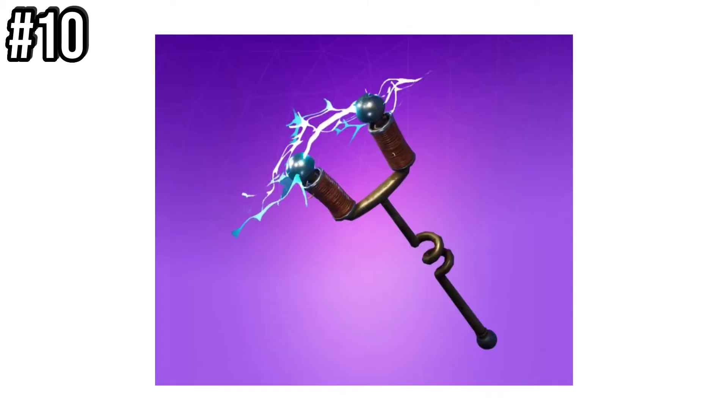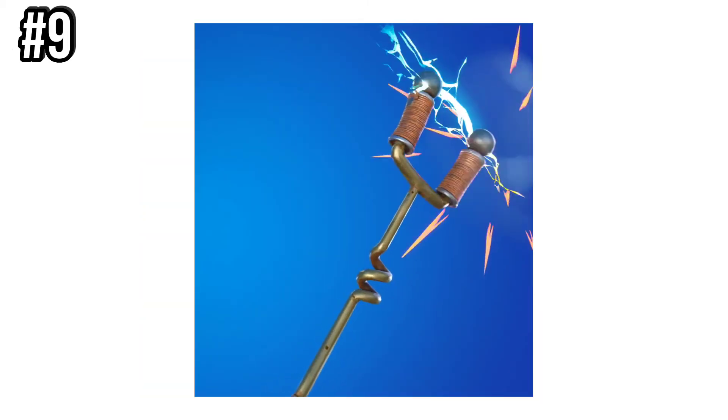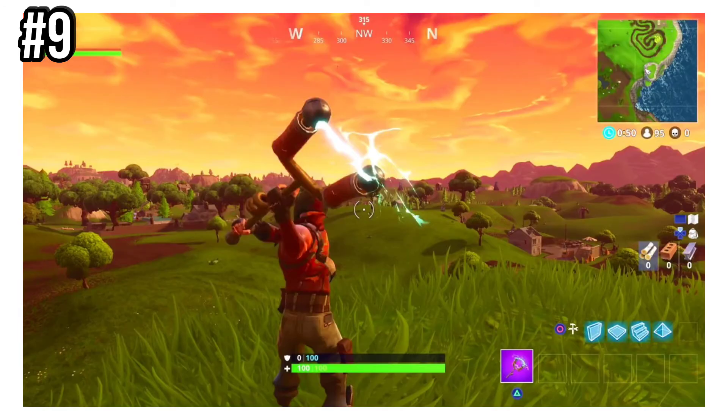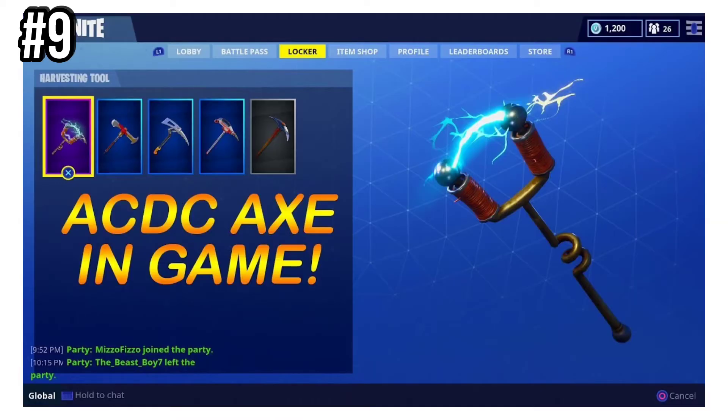Number 9 is ACDC. It was introduced as a Battle Pass reward in Chapter 1, Season 2, and you had to get to level 63 on the Battle Pass to unlock it. Fortnite was still a brand new game and was just growing, so not many people got this.